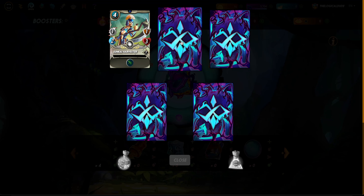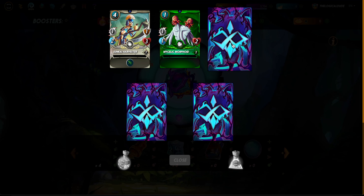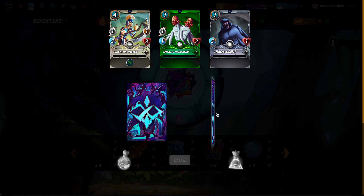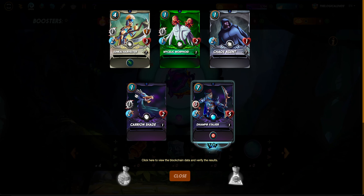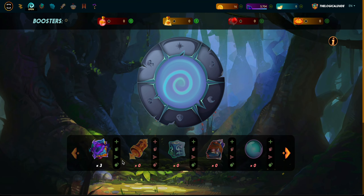Pack five: a Sunkai Harvester, another Morphoid, a Chaos Agent, and the rare Dusk from Stalker - okay. And another Karon Shade. We just keep getting to level those guys up some more.